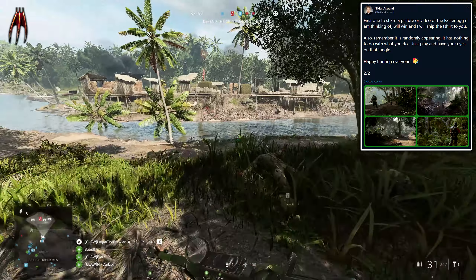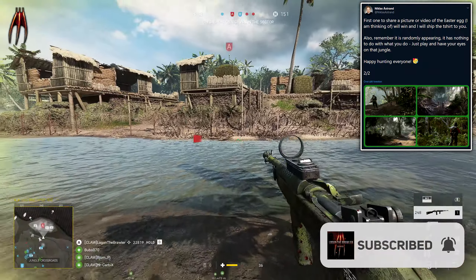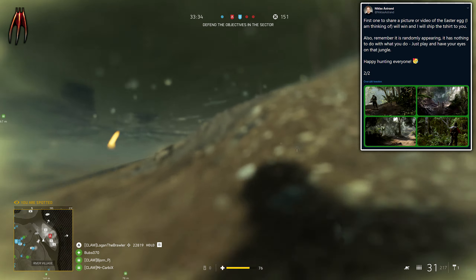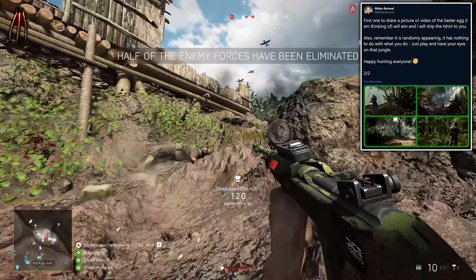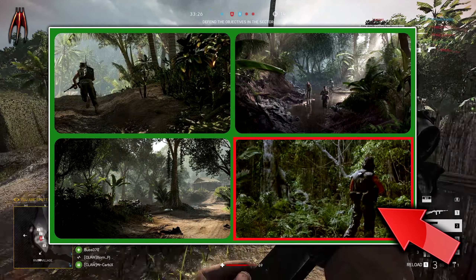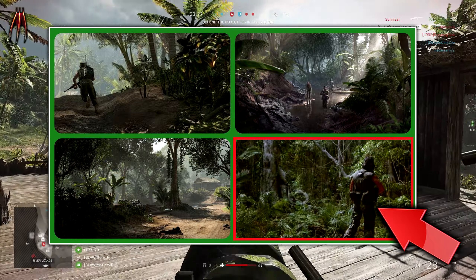The first one to share a picture or video of the Easter egg will win and he'll ship the shirt to you. He also noted that this Easter egg is randomly appearing — it has nothing to do with what you do, just play and keep your eyes on the jungle. Happy hunting everyone. The picture he posted shows a couple of images of Solomon Islands.